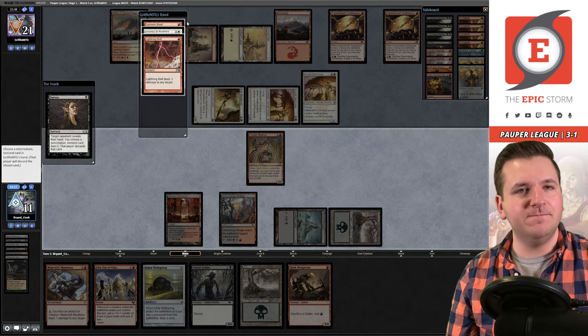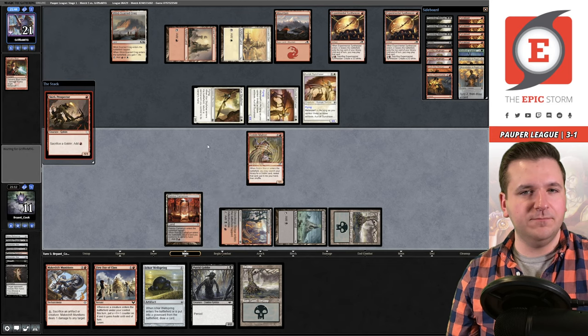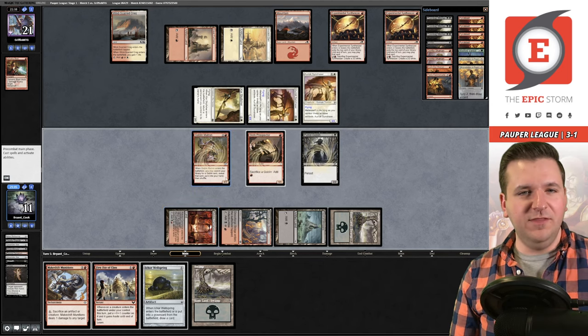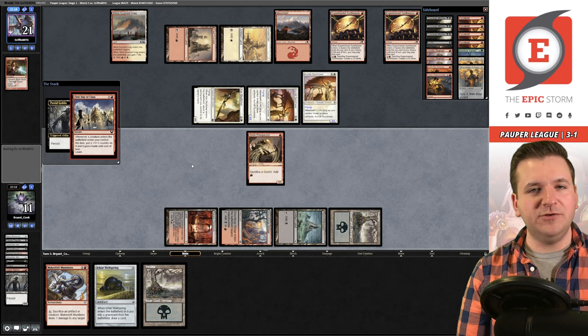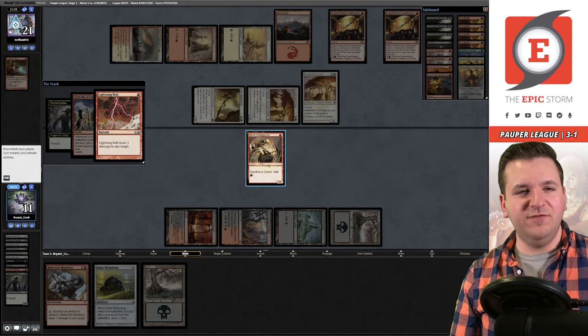Okay I need to hope they respond and bolt the Matron here. They're more disciplined than that — I think I'm just dead. First Day of Class — there's nothing I can do here. Wait, there is a way I can win: if our opponent bolts the Prospector and I rummage into another Prospector, that wins the game. I sacrifice the land for red mana.